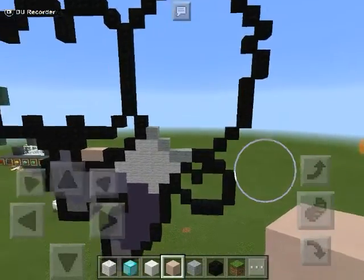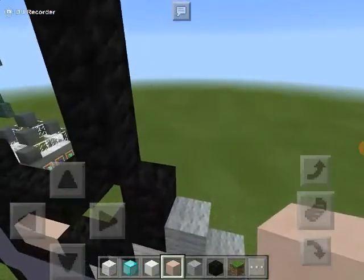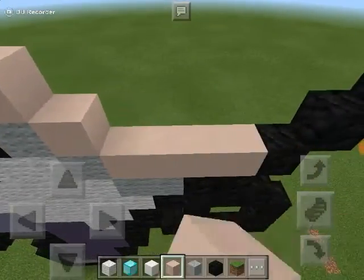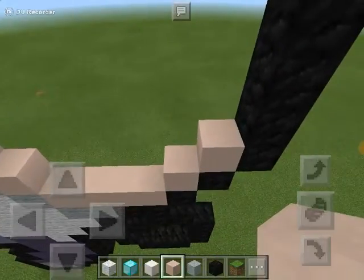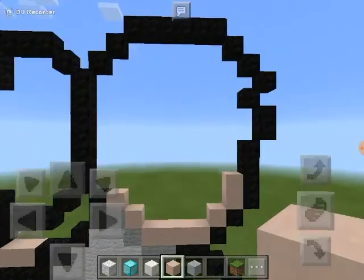And then after you do that, you want to add his facial image in. So you want to add a block here, here, and then all down, and then you want to go up — and you want to go two up, like that.